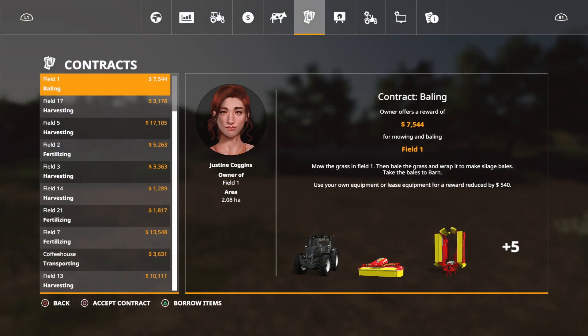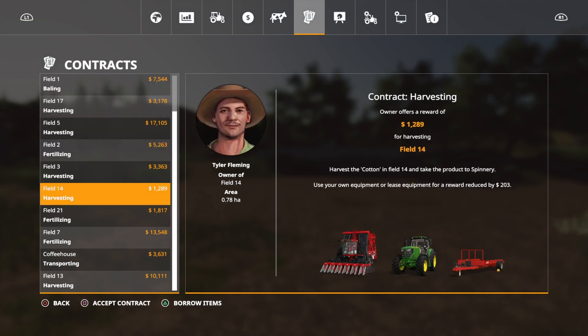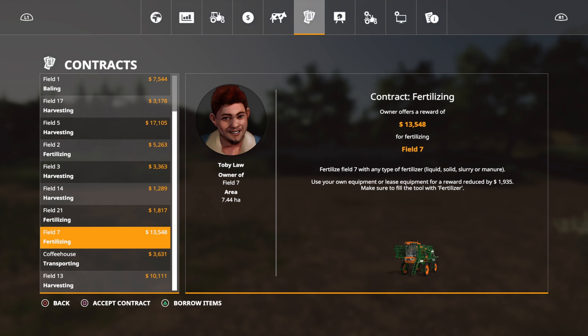The next way of making money is contracts. You can make some good money on these — some aren't worth very much, others are worth quite a lot more, usually depending on the size of the field or how difficult the contract is. You do not have to own the equipment to do the contracts — you can hire the equipment. Don't hire from the shop; hire from the contracts page because it will be cheaper. If you do it that way, you'll only be allowed to use that equipment for that contract, and it goes back as soon as you finish.